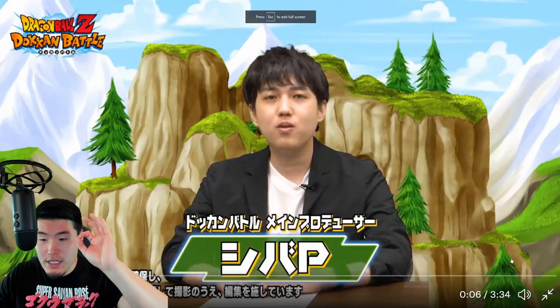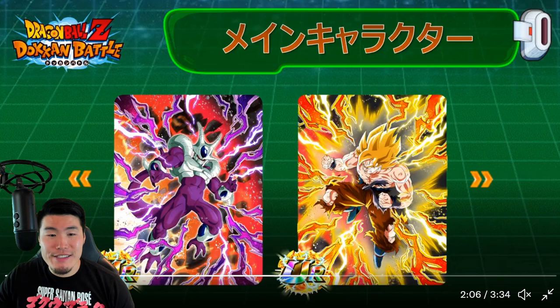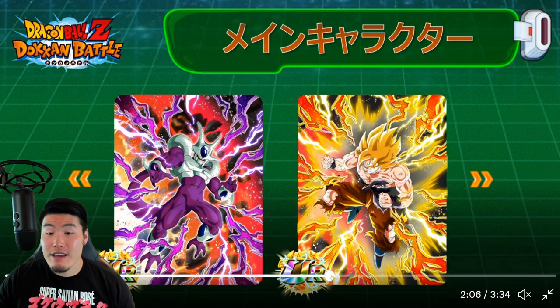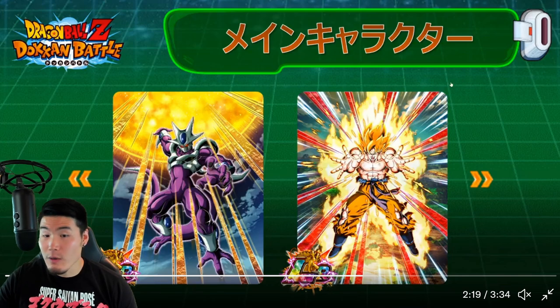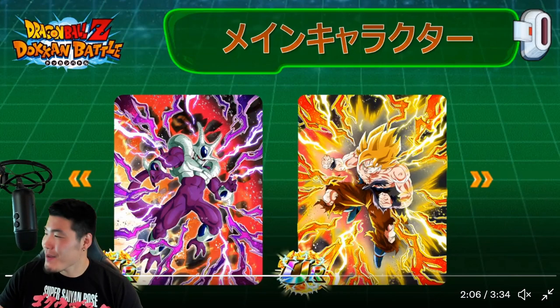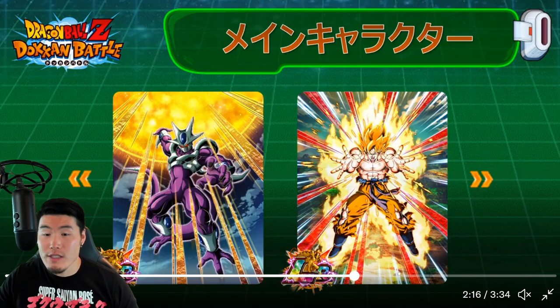Real quick, before we get out of here, I just want to quickly pop over to the official JP Dokkan page. We have this little review video and some images that might be interesting. So there you go — we have the TURs of the Cooler and new Goku, and they look amazing, guys. They look really, really clean. In fact, I think the TURs look better than the LRs — that's just me. I always tend to feel this way for Dokkan Fest LRs. But they look great, they look clean. I do think the TURs actually look a lot better. Am I crazy, or am I actually kind of speaking facts? You guys let me know. But either way, those are the art previews.